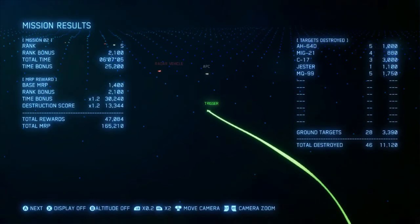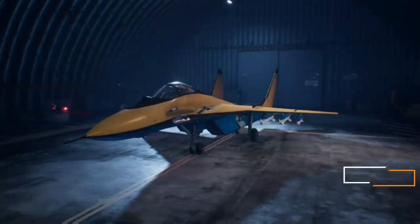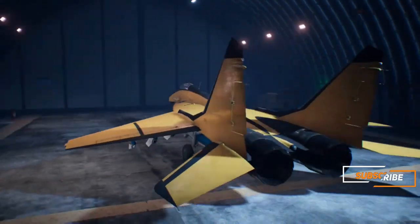These planes give you higher points than regular planes, so they're always worth shooting down. And there you go — that's basically it. You now have the Jester skin. Congratulations.